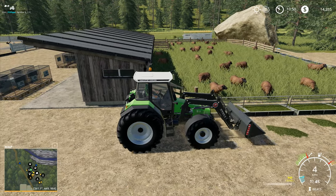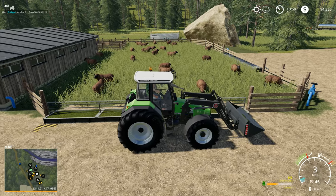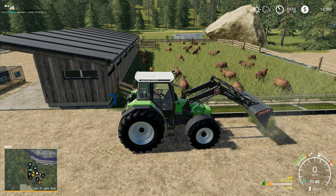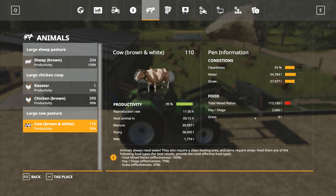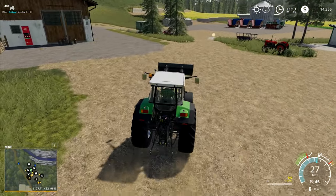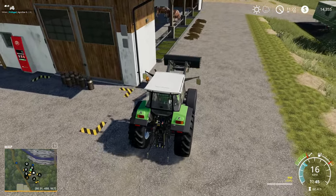Hey folks, it's Frithgar here. Welcome back to Farming Simulator 19 here in Boulder Canyon. I'm just going to deal with the sheep for a minute, tidy them up, then go over and tidy up the cows. We don't need to put any food in for them today - they've got enough to last them. Remember, when it fills up it lasts six days, so they've got plenty. The cows could do with a bit more, so we'll see about putting some straw in for them. They're at halfway full on straw, so I'm not too worried.